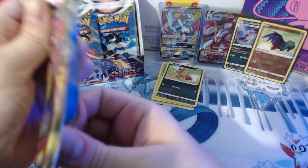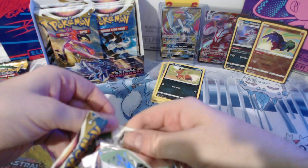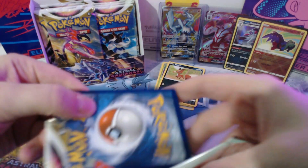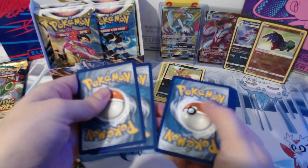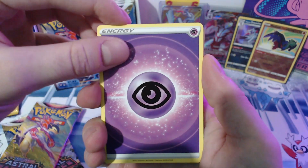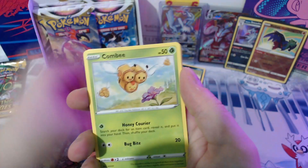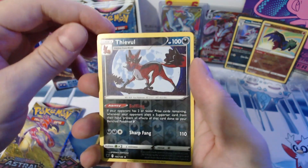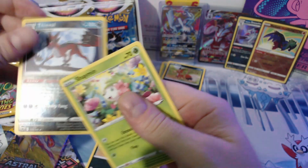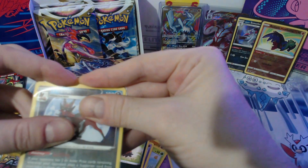Pack number two, come on Radiance. It's a recent set but maybe it'll give us some luck and we can pull some of the stuff we need. Psychic — oh we got one, let's burn it. Psychic, Roxanne, Kirlia, Wailord, Turbo Drift, Loonard, Woodo, Combee, Ralts, nick it, the Eevee reverse, and our rare is Jynx, non-holographic.